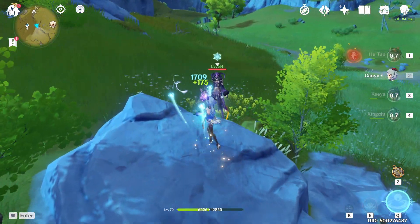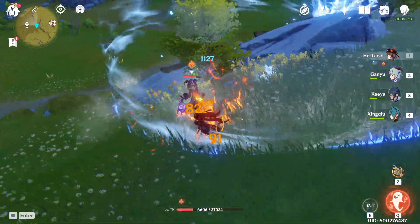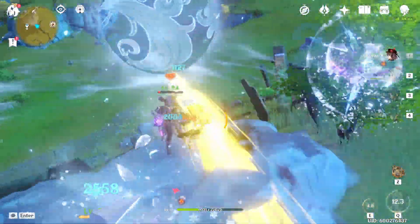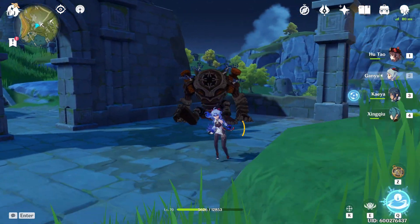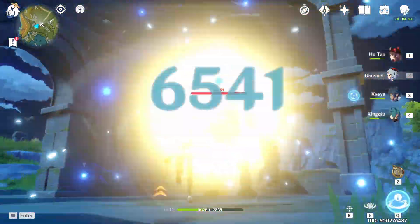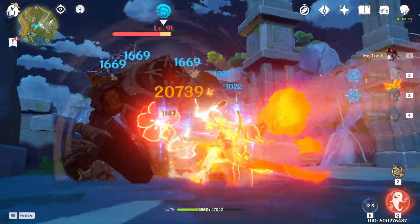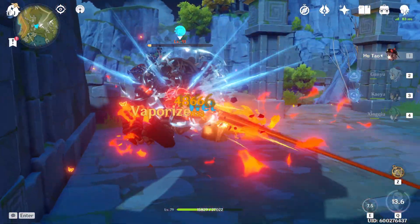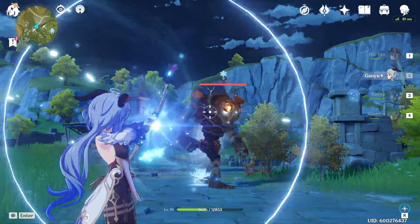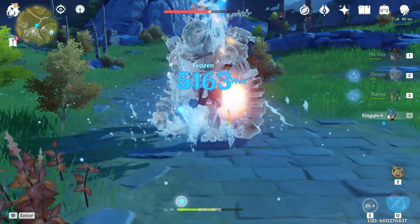One sweeping conclusion I can make is that if your Hu Tao is at a very high talent level and high base level, then HP% is definitely the way to go. But if she's not as invested into, attack percent and HP percent are almost the same. We can also see that this is significantly better than flat attack substats, which only give about 16 to 19 extra flat attack. Flat HP only gives a max of 299, which translates to only 17 extra base attack. So attack percent and HP percent are both better than their flat counterparts. The substats I would prioritize are: crit stats, HP%, attack percent, elemental mastery, elemental recharge, and then flat counterparts.